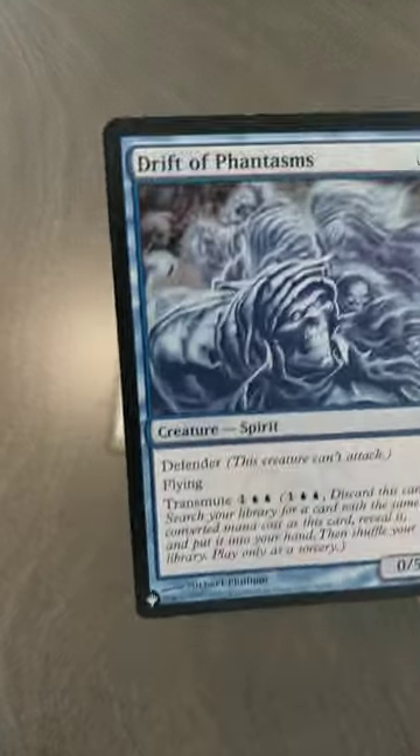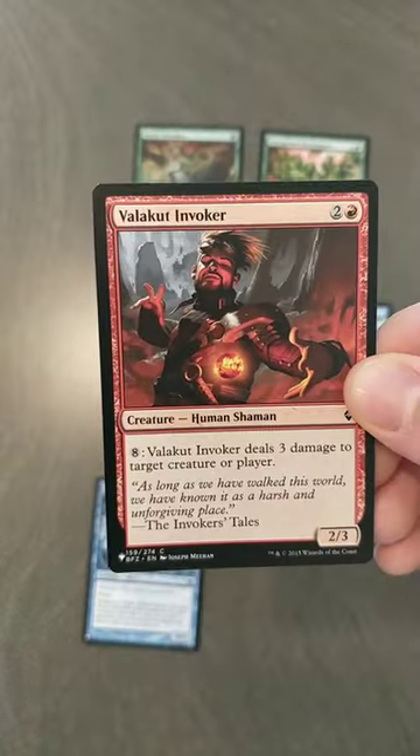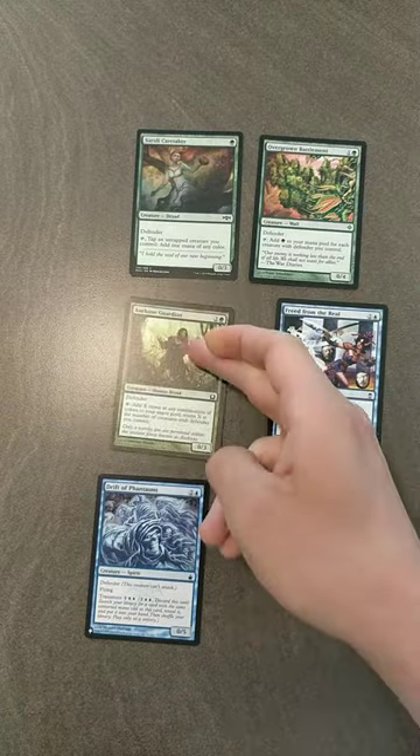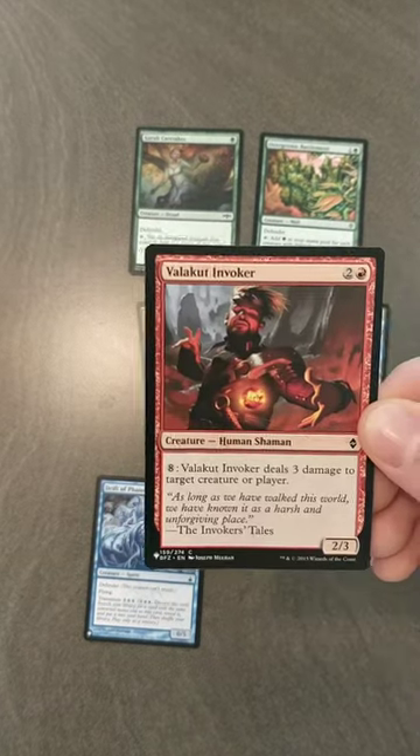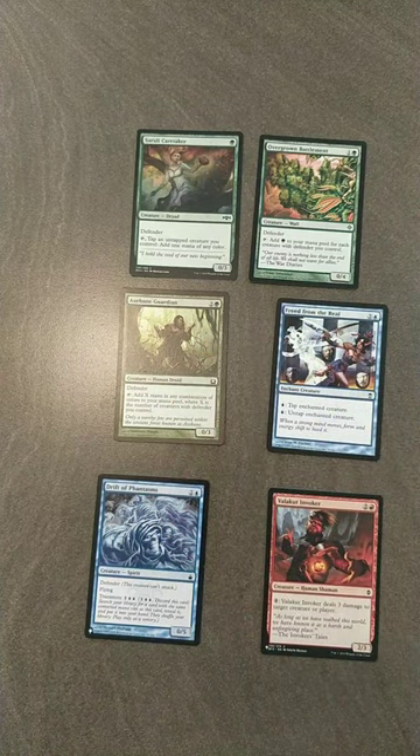Once you have infinite mana, you can transmute Drift of Phantasms — which is also a defender creature — to get Valakut Invoker in your deck and cast it off the mana from Axe Bane Guardian. Then with the infinite mana you generated, you can deal damage to the opponent and kill them outright.